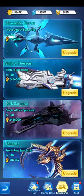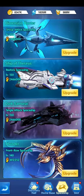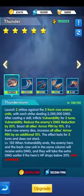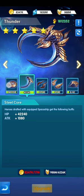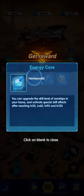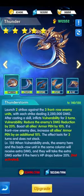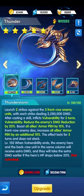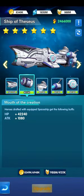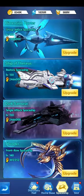Next are the spaceships — they give attack and power and also attack the enemy. Spaceships will be covered in a separate video. They can be upgraded using v gold and energy core crystal, which is why we collect those resources. Spaceships follow upgrade levels and when maxed out they show stars — up to six stars.